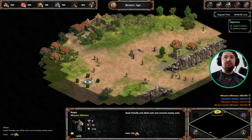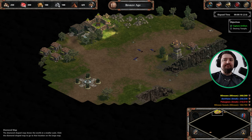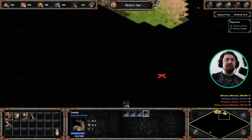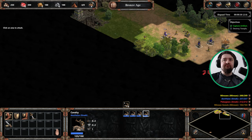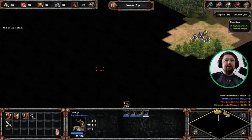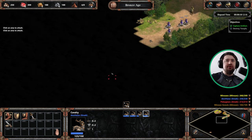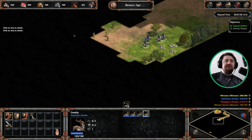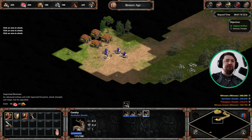I'm gonna try to kill these priests if I can. Alright, moving on. Let's see what we can do with these guys. For the most part we're kind of just ignoring the enemy, just having a little scout about. But yeah, this is a tricky mission — one that we need to use a lot of cavalry on.